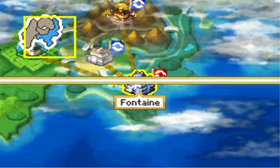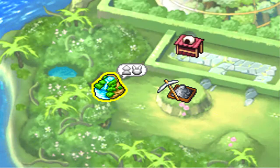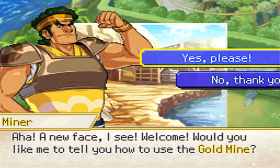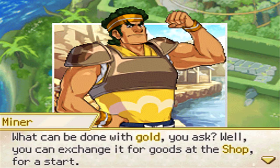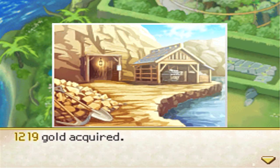Before moving on to Fontaine, I'll explore Greenleaf like I do every part. There's a Ponigiri shop, and also a gold mine — you can go mine for gold, which is the currency here. A new NPC explains: this is where you dig for gold, and you can exchange it for goods at the shop. Let's start digging. It's pretty uneventful — just a black screen for two seconds and then you receive a random amount of gold.